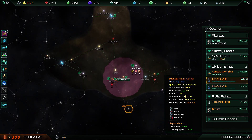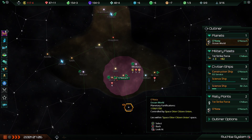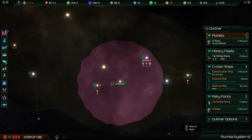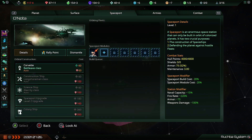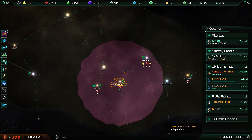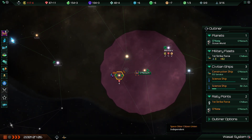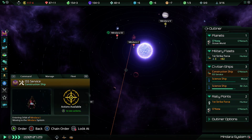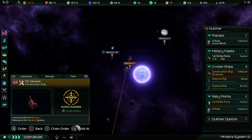Picking your first colony is pretty important, but I probably wouldn't want to get it set down right away because it's quite expensive — I think it was about 300 or so minerals back in these days. Actually it's 350. So I don't have that many minerals yet. I've been quite lucky so far because there's a bunch of mineral producing systems right next to me.